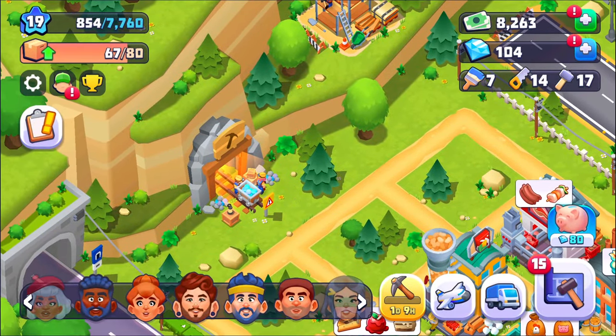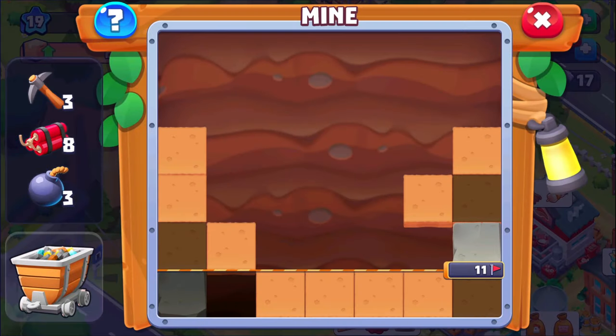This is the mine. For those of you who have played Township, this is going to seem familiar. Let's just click on this — yeah, very familiar. Just not as artsy; they kind of skipped on the art here a little bit. So it's the standard thing: you have the pickaxe where you can knock out one section, you have dynamite that'll take out an entire row, and then you have the bomb that works in a radius.